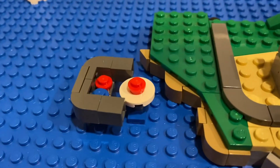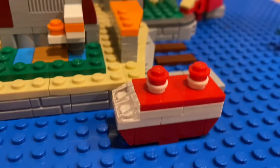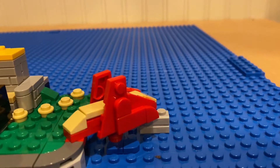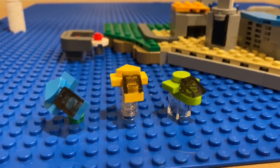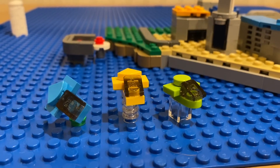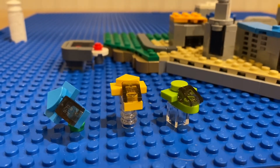I also built the swordplay coliseum, the royal queen ship, and the bridge, which I think looks really sick. I also built some micro scale planes to represent the planes that fly over WooHoo Island in the island flyover game mode.